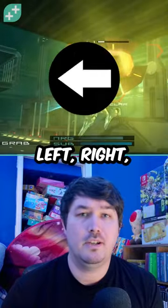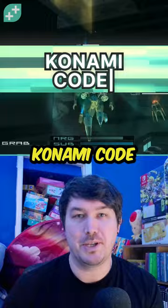Up, up, down, down, left, right, left, right, B-A, start — otherwise known as the legendary Konami code. A cheat code that's made its way onto over 100 games.